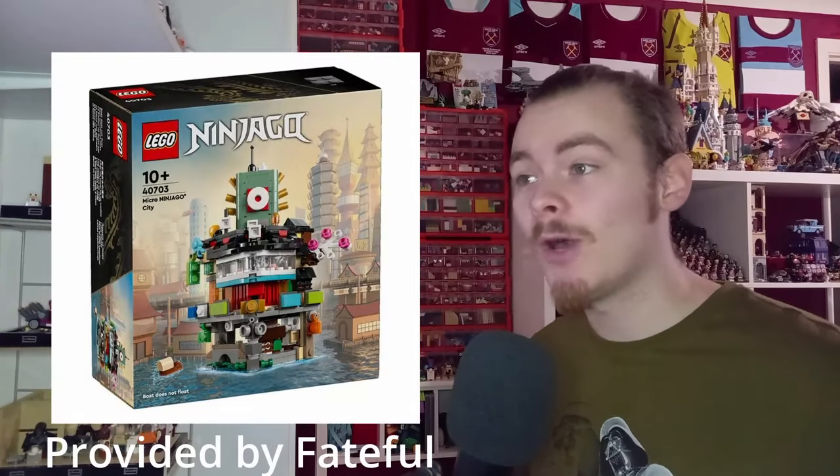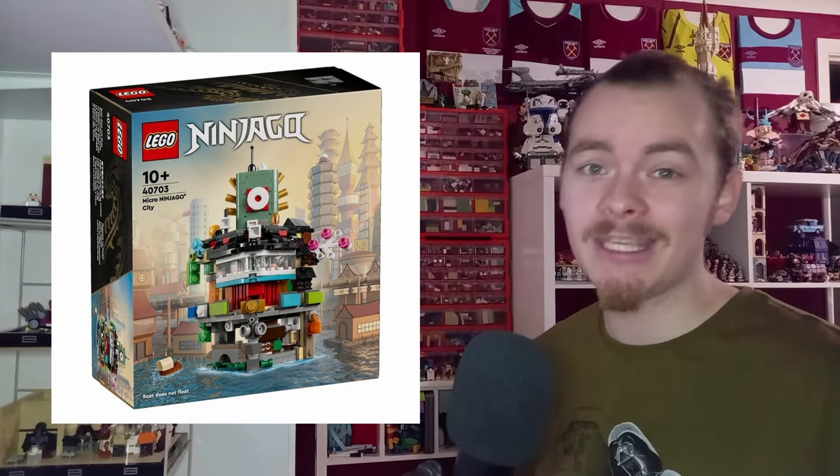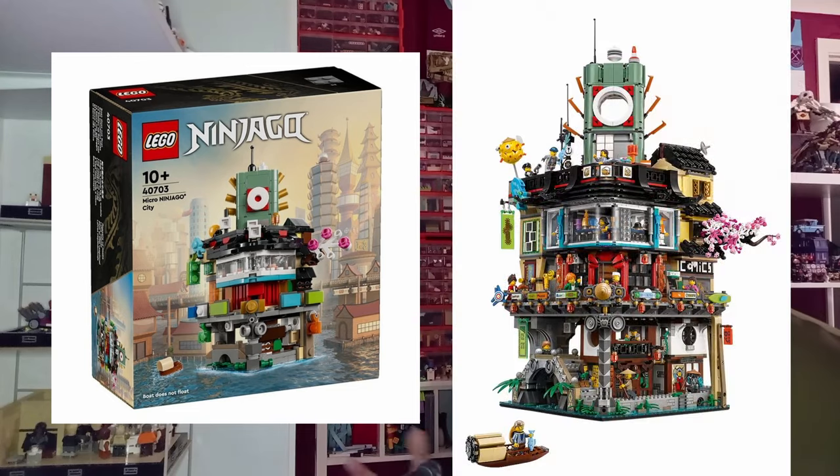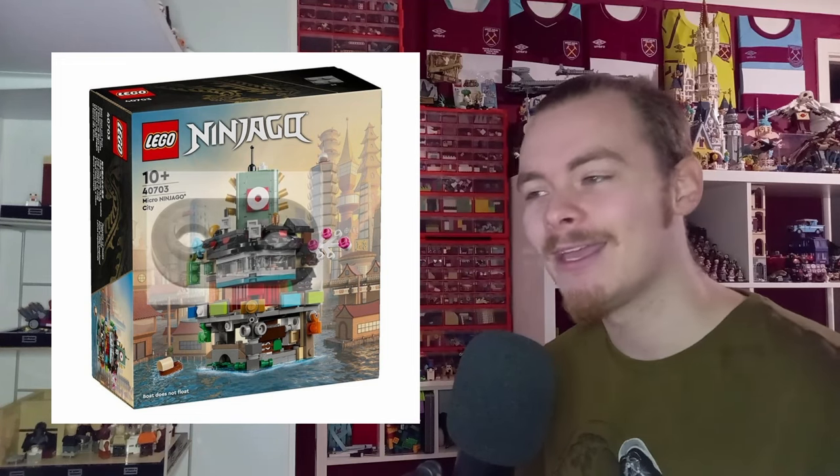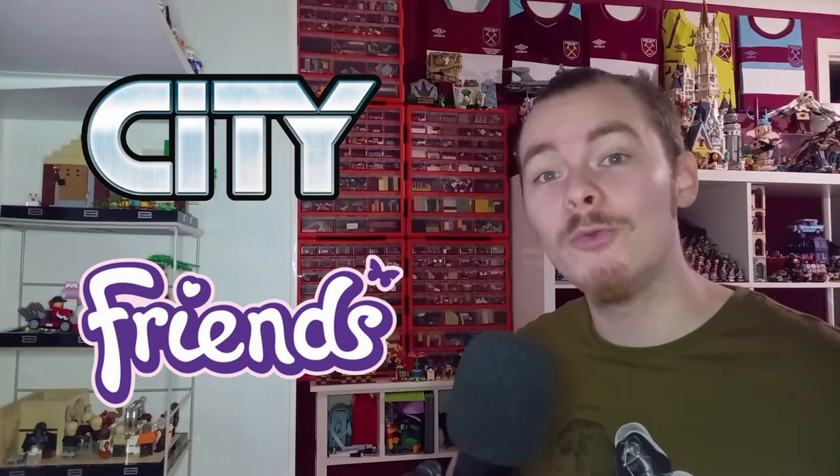From Faleful, we have a better look at the Ninjago promo 40703, the Micro Ninjago City. It's obviously based on the main Ninjago City set and looks amazing — they've even got the boat on the bottom left, though it does say the boat doesn't float because of the 1x2 round plates with holes. It looks really cool, and if you've parted out your Ninjago City the small one is a nice reminder. It will likely be a promo given away with Ninjago, City, and Friends purchases — interesting to see when it releases later this year.